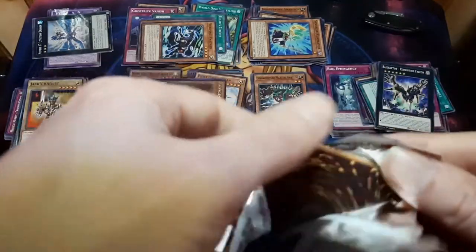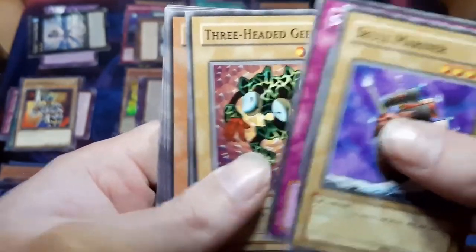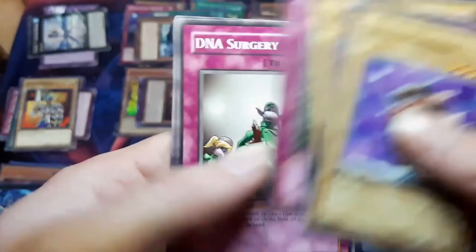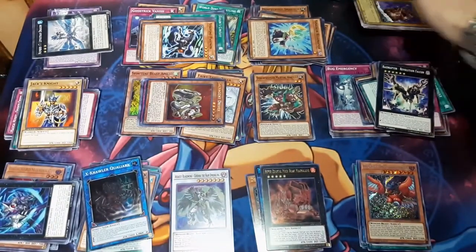Let's get to the good stuff here. Scoble Mariner, Solemn Wishes, Three-Headed Gedo, Drill Bug, Gravity Bind, and Holo. But oh well. That's it, guys. Definitely like, subscribe, comment down below, and I'll catch you next time.